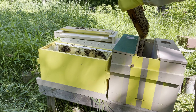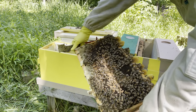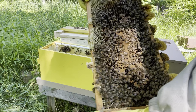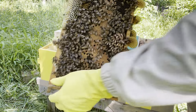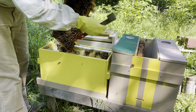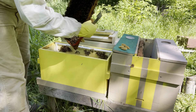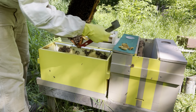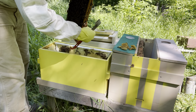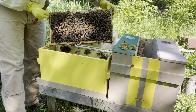Let's see if the queen is here on this frame. One disadvantage is you see that burr comb on the bottom — because they had the room, they drew that down. Oh, there's the queen! That's a good-looking queen, nice caramel color. Not going to mark her today. Because they had room for this burr comb they drew it, and that's as simple as popping it off. I left that room on purpose in the queen castle in case I had a swarm cell drawn below the frames — I didn't want to squish a queen cell putting it into the castle. Queen is present, looking really good on the brood pattern, and we've got that burr comb off.